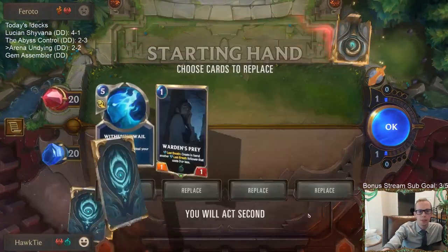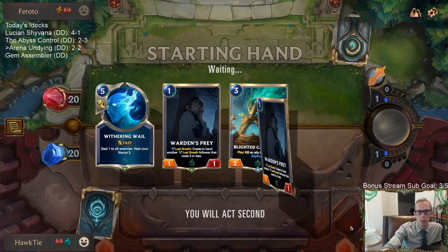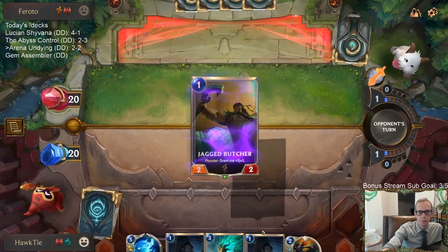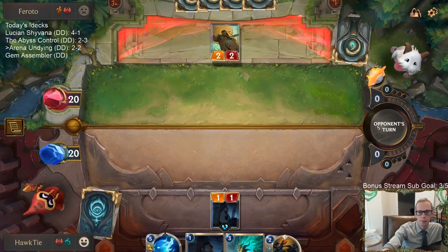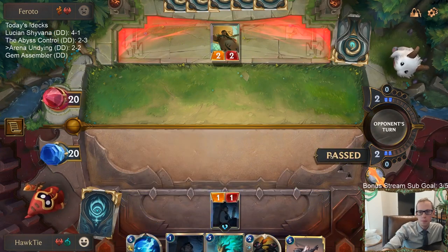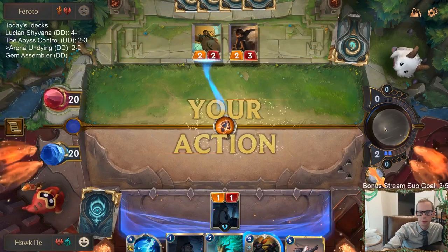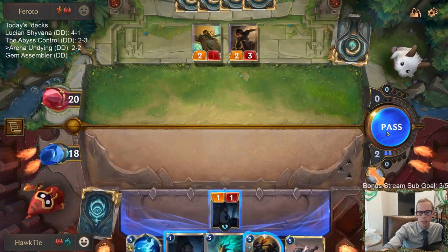And the burn deck. It's probably going to be more difficult for us than the discard burn because of more Nexus damage. Let's mulligan these two. I'm going to block — or not, we'll block. That would open up this 2-2 to dying to Withering Whale. We'll pass. If I do not play Warden's Prey next turn, then I have the mana for Withering Whale. I'll just play it.